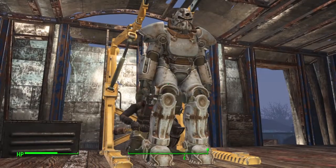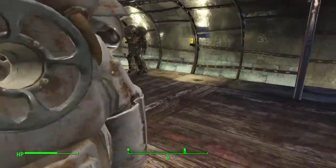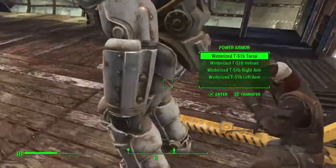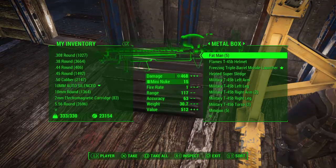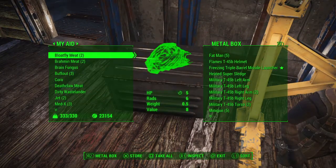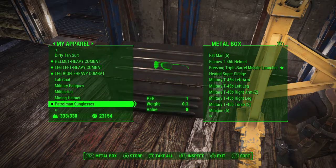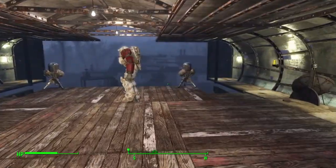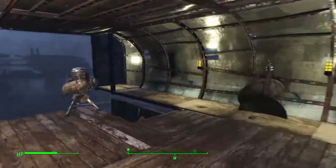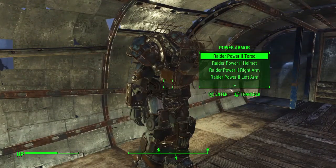You can then equip repaired pieces onto any of your other suits. One key thing to get in the habit of doing — and this is very useful — is to always take the fusion cores out of your power suits.